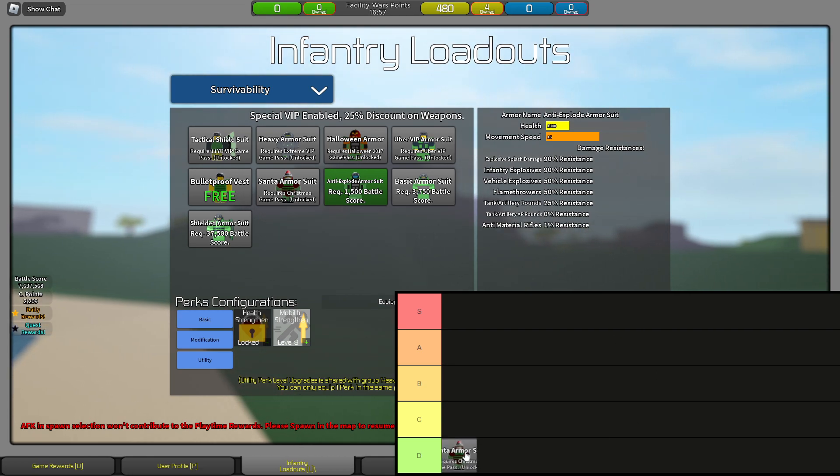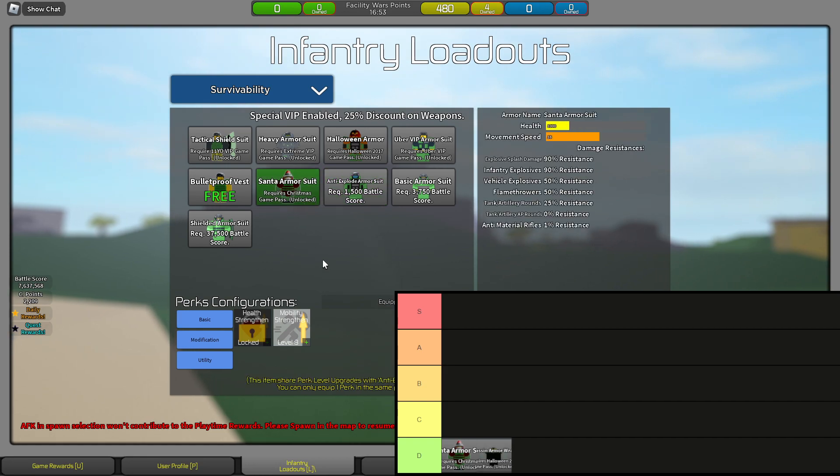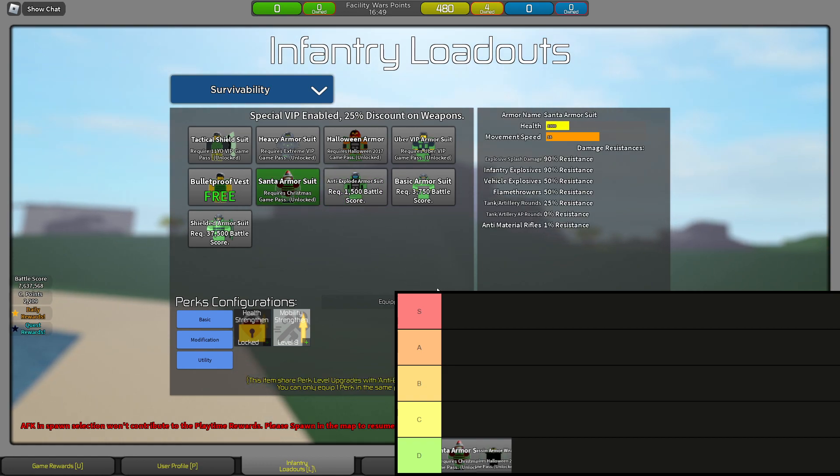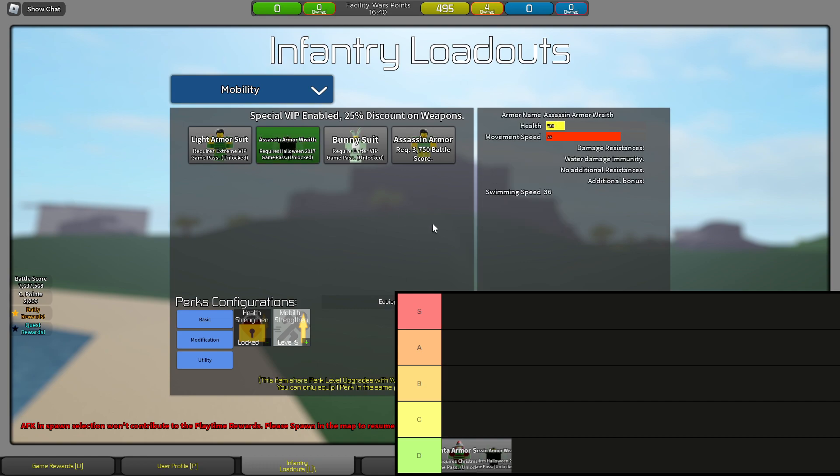I'm putting two reskinned armors in D tier: Santa Armor and Assassin Armor Wrap. Santa Armor is in D tier because it's an anti-explode reskin with presence on the back — it gives away your position. It's really bulky. I don't like it unless you're cosplaying Santa. Assassin Armor Wrap — unless you're cosplaying the Grim Reaper himself, don't use it.